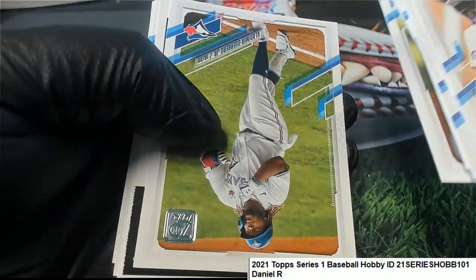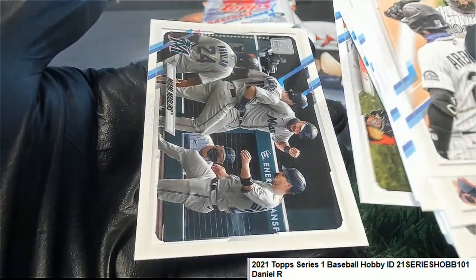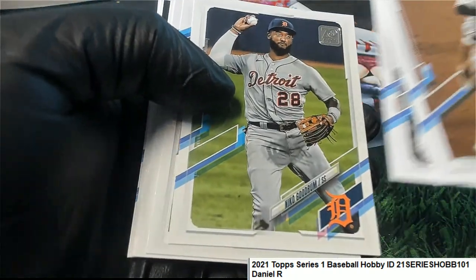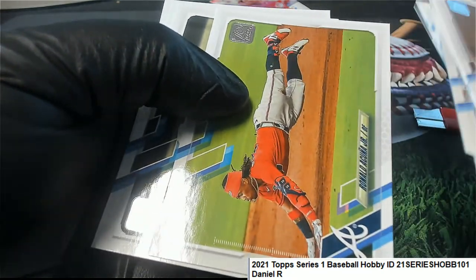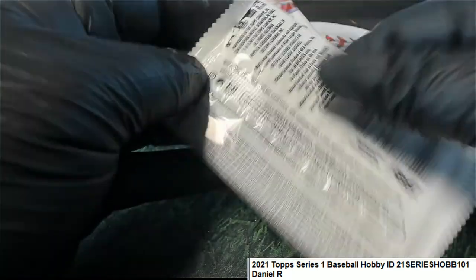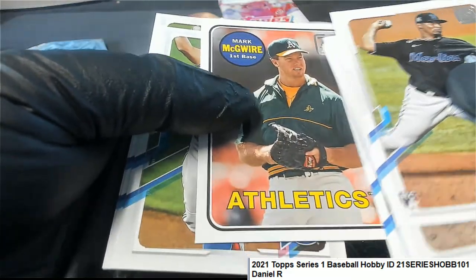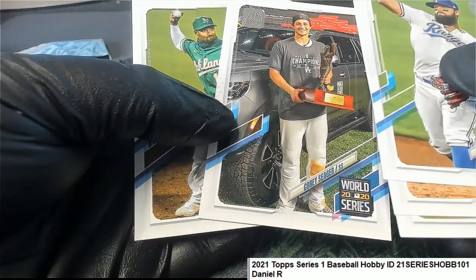Nate Pearson rookie, Vlad Guerrero Jr. — nice. Hunter Renfroe, and a Marlins card. Mecunia. Kyle Lewis — nice. Smart McGuire. Corey Seager MVP.